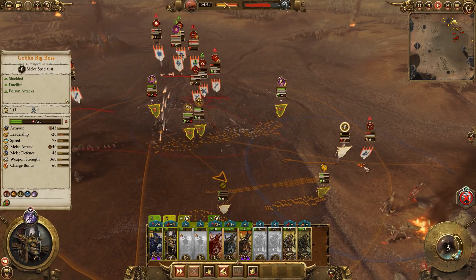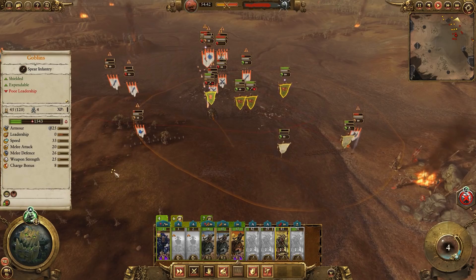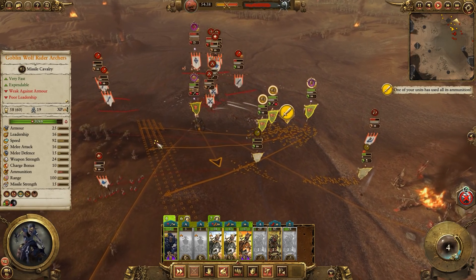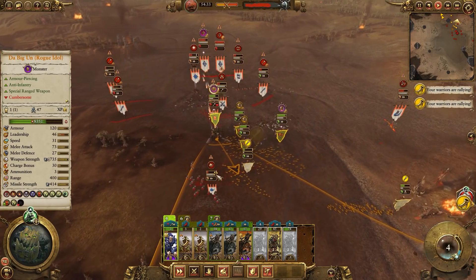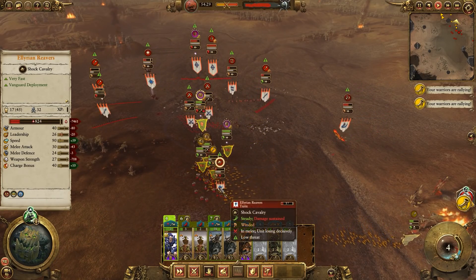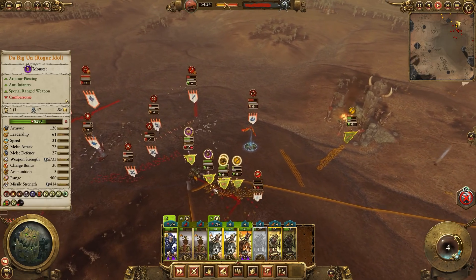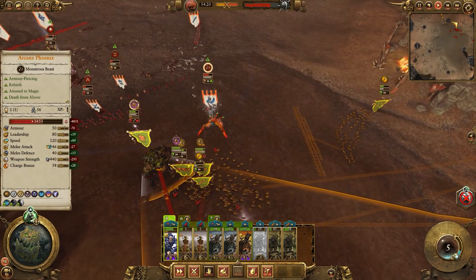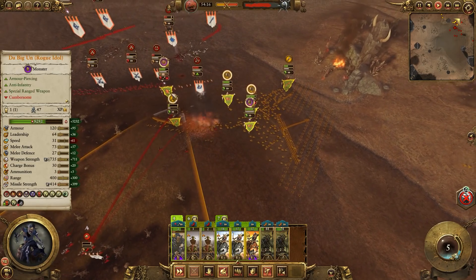I was trying to throw rocks at Imrik in another replay and it just wasn't working. I really have to say I'm not impressed at all by the Rogue Idol. Considering that Greenskins are incentivized to play wide now because of the way WaaGH works, I really think it's going to be a liability more than an asset in most builds, because it's so expensive and slow. At least with something like the Arachnarch Queen, you can summon more units, and it's also very mobile, has poison, anti-large, and it even costs less.